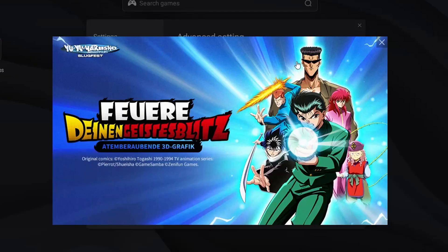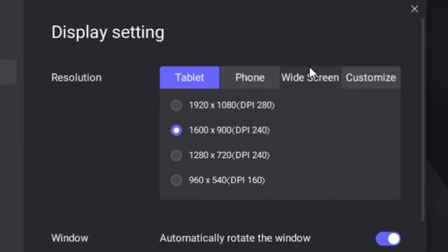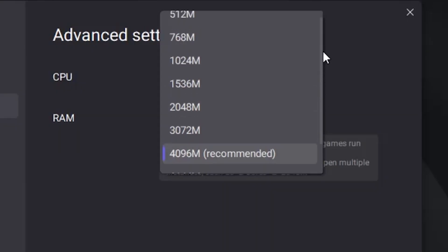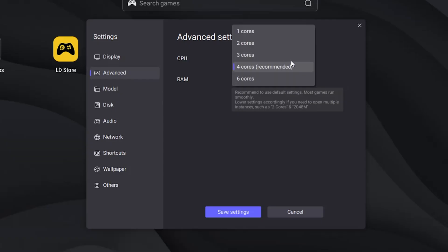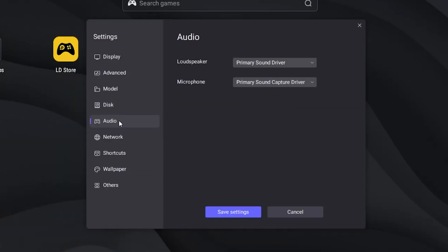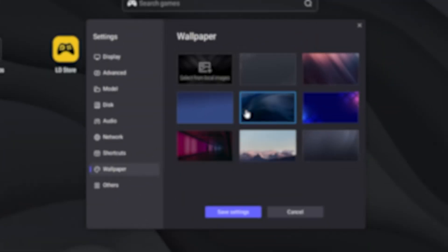It also gives you a lot of options to reduce resource usage. You can lower the resolution or even limit the number of CPU cores it uses. It works great for everyday apps like WhatsApp or Instagram. The catch is that heavy games like PUBG or Call of Duty won't run well.